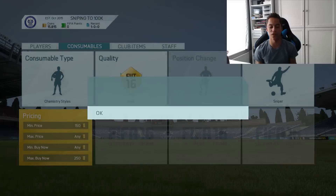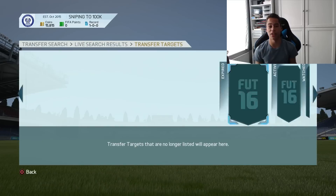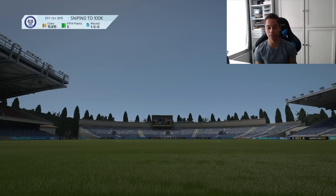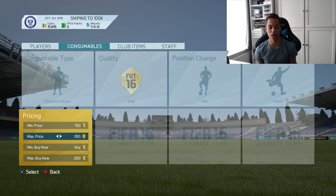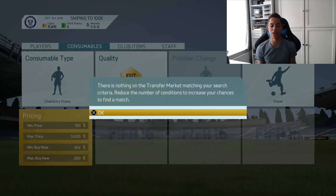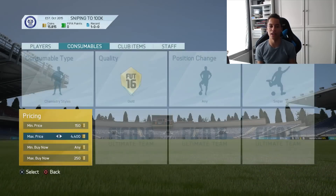We're going to snipe up at max price 250 — there's none. Max price 300 — there are a couple. So we're going to do a couple of refreshes to see if we can pick one up for cheap. Let's go 250, there's none. Let's just pump up the max price to see if we can pick any up. Chemistry style sniping is super fast; the profits may not be as big, but we're just going to start off getting in the zone.